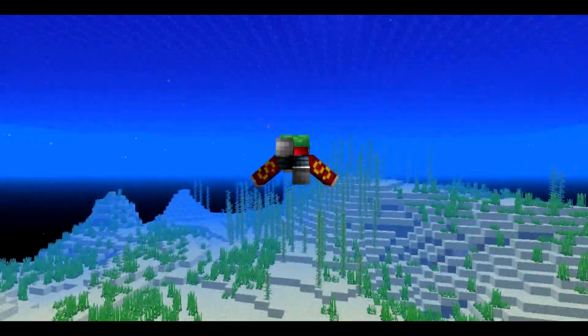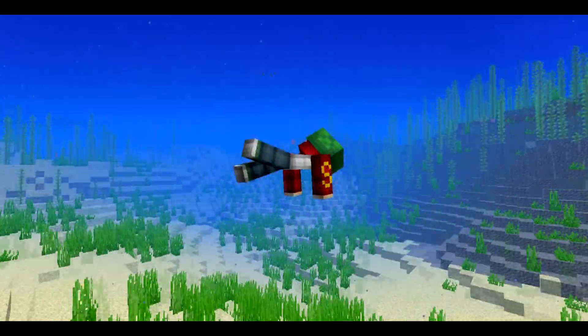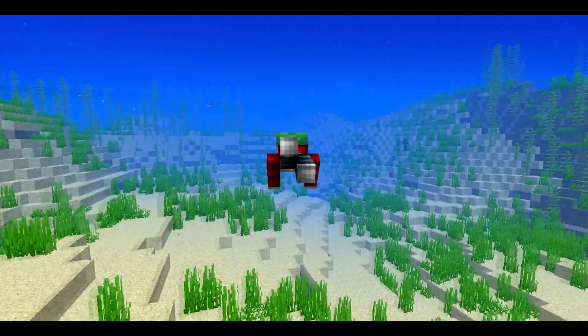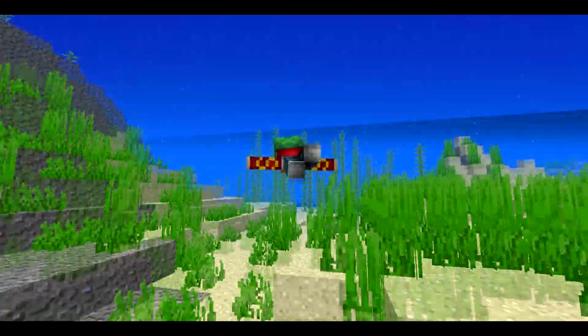The next feature added in Minecraft 1.13 is a new swimming animation which looks really cool and realistic. Before the 1.13 update, players would awkwardly walk in the water and it takes a lot of time to travel in water.